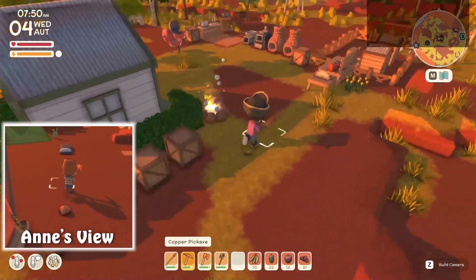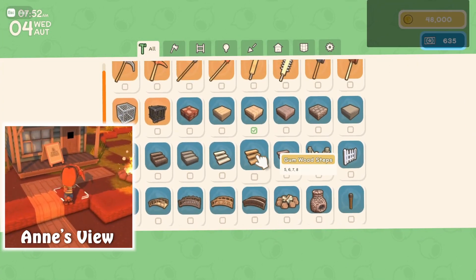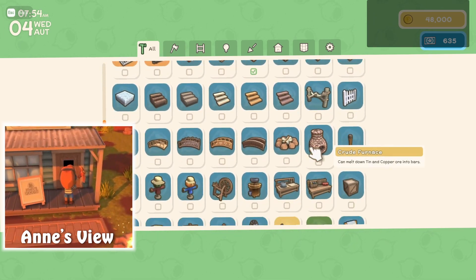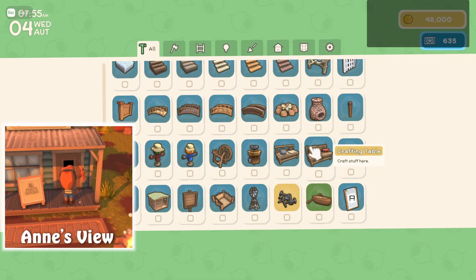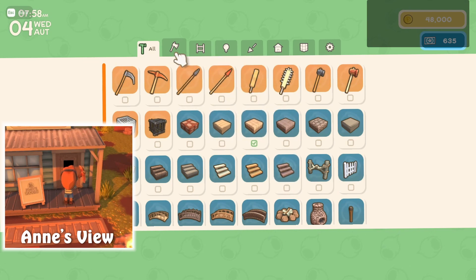I'm making a separate chest for seeds — that's going to be over next to the farm plots, and that's going to include all the grass seed and stuff. Then I'm going to move the one for the wood, because I keep opening the wrong ones — I'll move it next to the actual saw bench.